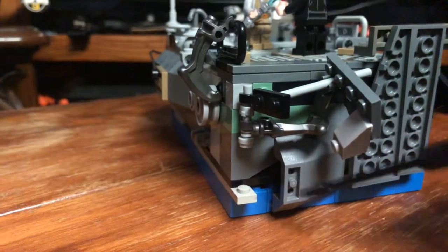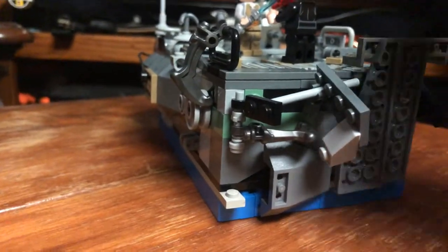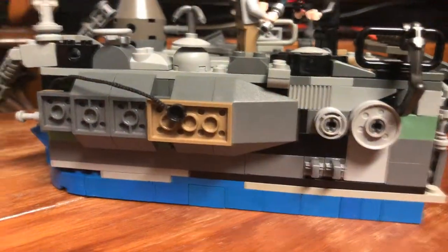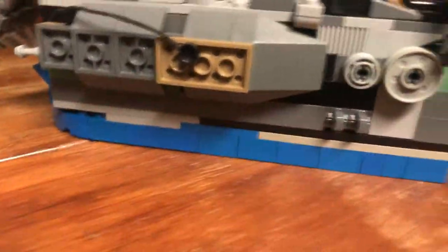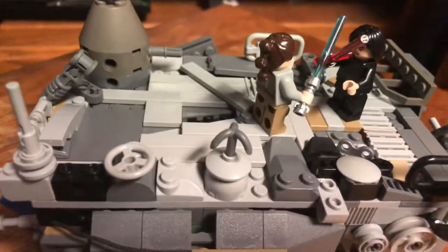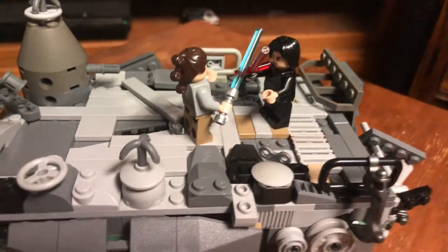Overall, the side paneling is really simple and easy to do, and you don't even have to do it in a specific way. Moving on to the top, which is a lot more detailed — I feel like that was one of my major points, to have more detail at the top.